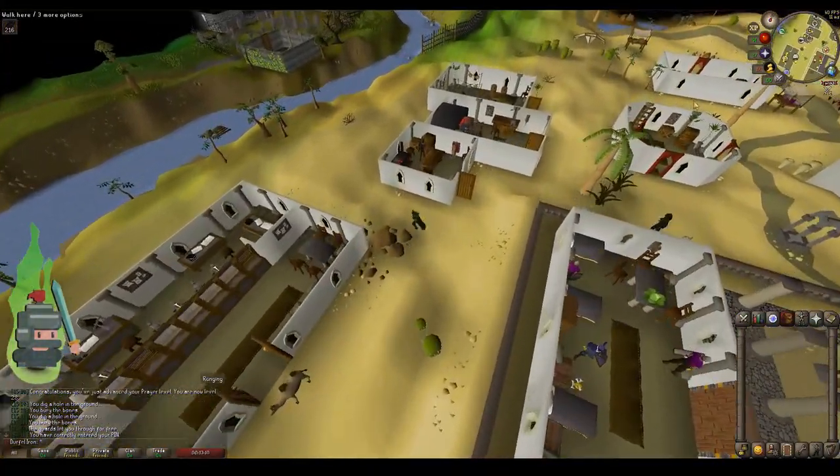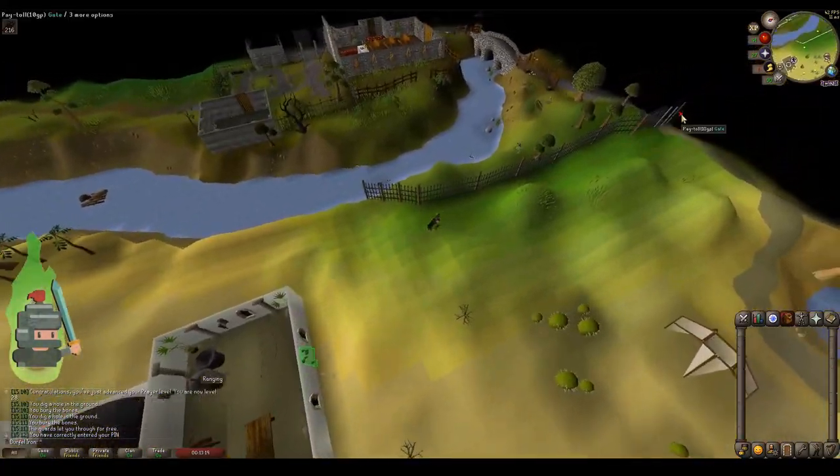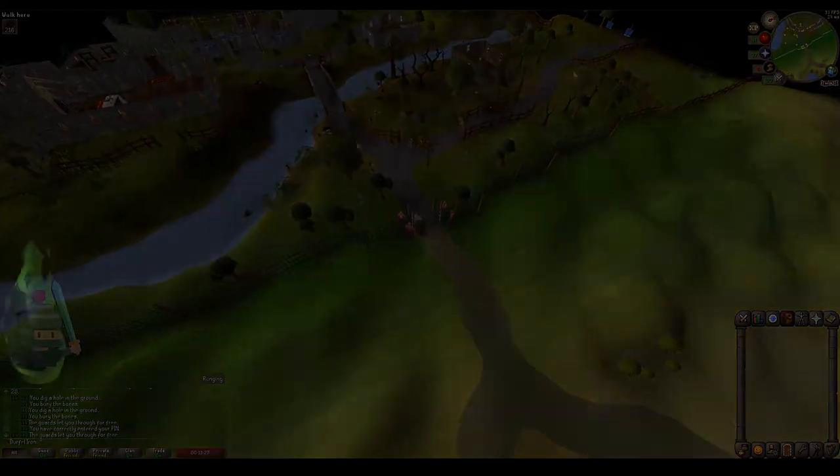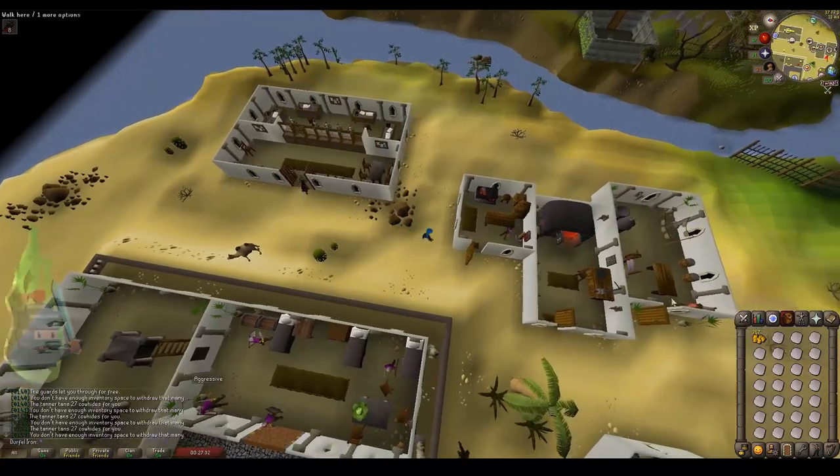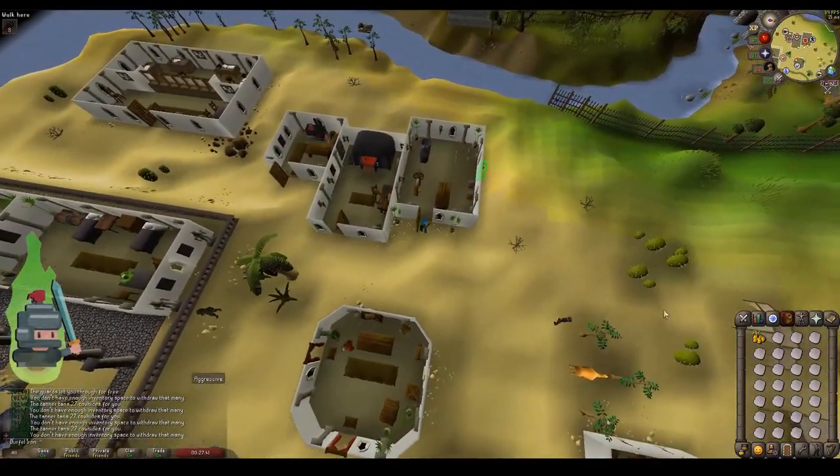Here's a little snippet of information that might be more fun than simply grinding out the skills. There are a number of free-to-play quests which award crafting experience, as well as Doric's Quest which offers mining experience and the Knight's Sword quest which offers smithing experience. I've also included Prince Ali Rescue as it's useful to get the free tollgate use. I've also added the quest X Marks the Spot — this rewards you with a magic lamp so you can assign 300 XP to any skill you want, which means we can top up any of the three initial target skills.